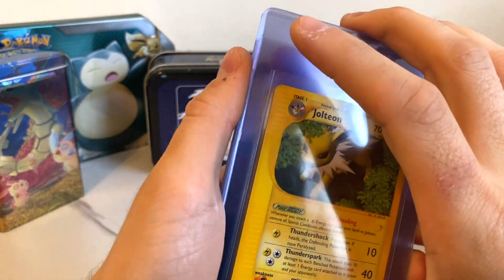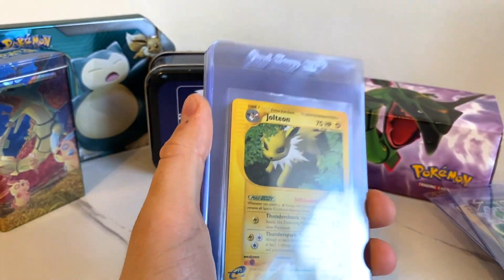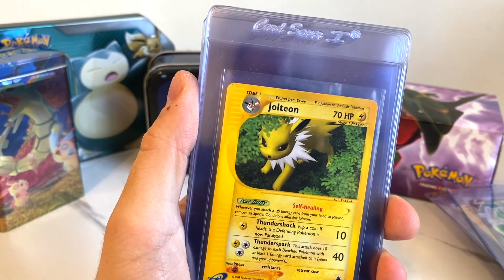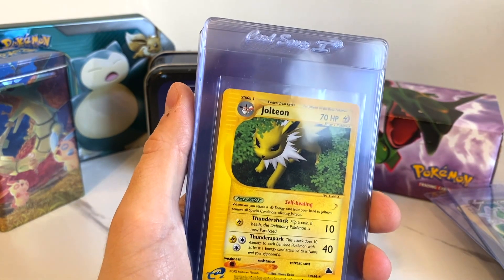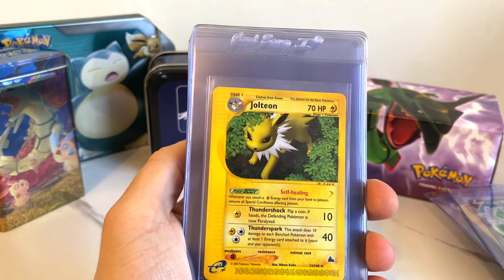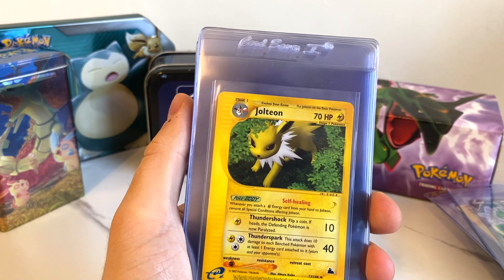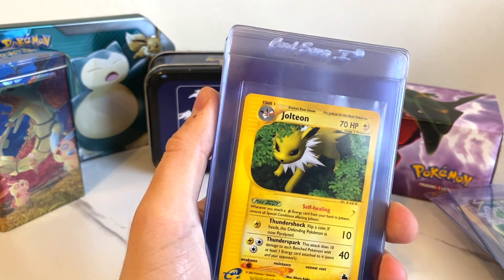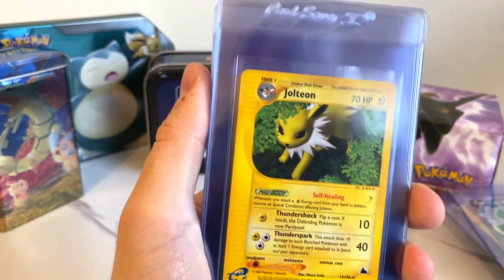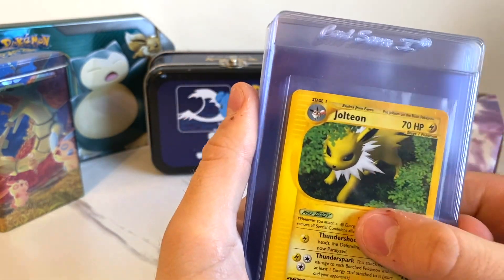The site actually had very specific guidelines — they said near mint cards, which these were all supposed to be near mint, would come in as either 7s, 8s, or 9s. So we're going to see if that actually holds up. Do we get lucky and get some 9s? That would be pretty cool. Do we get any 10s? Probably not. But we're just going to run that experiment, along with a few of the personal collection cards.